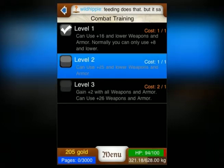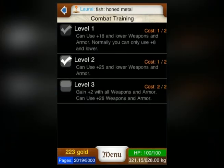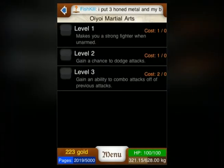Most players agree it is good to achieve all 3 levels of combat training early on, because the 3rd level gives you an excellent bonus during a fight. You'll notice that some higher level skills cost 2 points. These more powerful skills are usually worth saving up for. You'll also notice that some skill trees are locked. In the descriptions, it has explained how to access them.